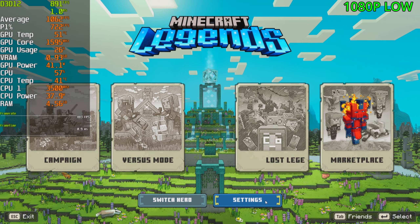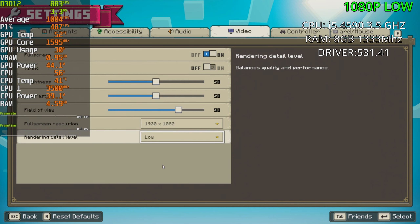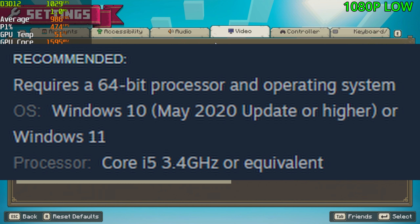Today we're going to be doing a video on Minecraft Legends with the GTX 1060, which is the recommended specs for this game. We're pairing the GPU with an i5-4590 running at 3.5GHz, which is also the recommended specs for the CPU.